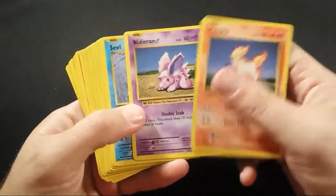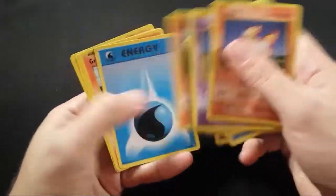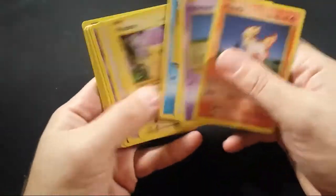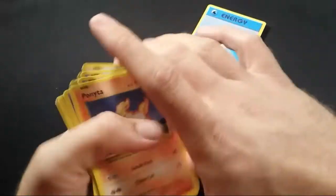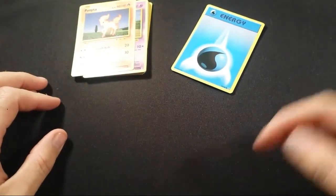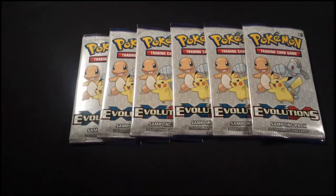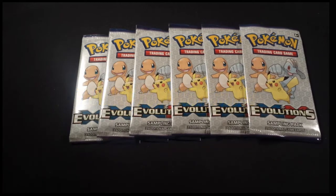So yeah, no holos. Just some pretty basic Pokemon - they're all basic. It looks like they come with basics with some energy mixed in. But I got a whole bunch of these so stay tuned for some more pack openings. Thanks for checking me out. Make sure to hit that like and subscribe button. I'm Will Deez. Out. Bye.